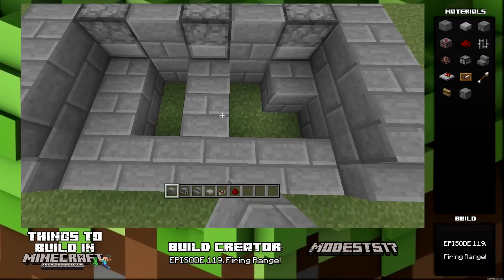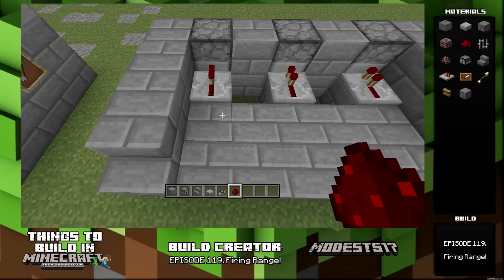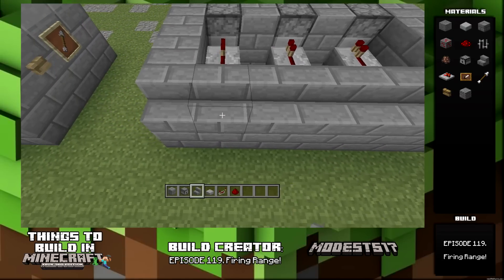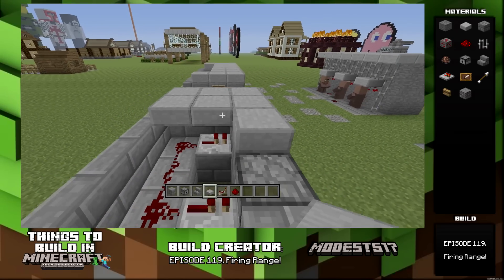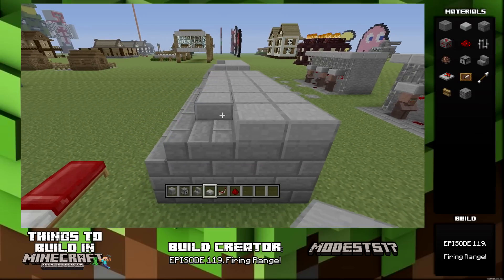This is pretty much the redstone portion of it — I don't even know if I did it correctly. I don't know if there was a more simple way to do it, but as far as I know: repeaters right at the back of the dispensers, and then just connect redstone like that. That was a really simple redstone. I'll put some stairs in the back there, then fill in the top with slabs just to cover it up and make it look a little nice. The one behind it is open so I can look at the redstone, even though it's pretty simple.